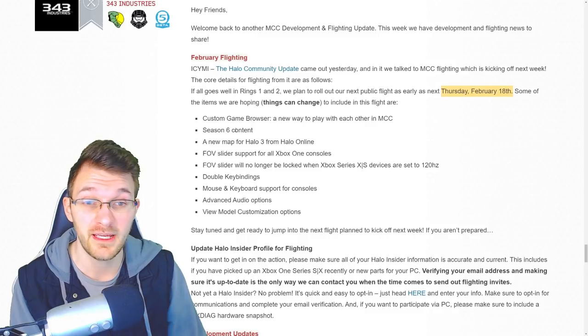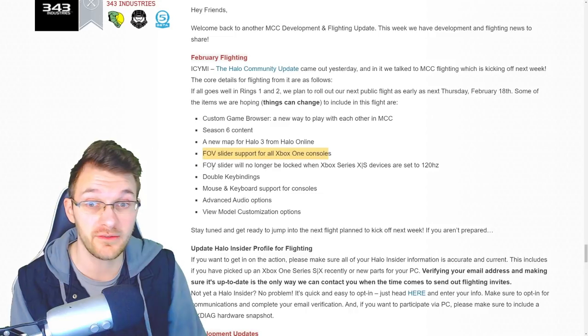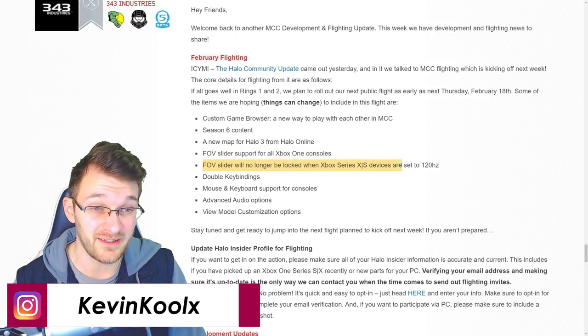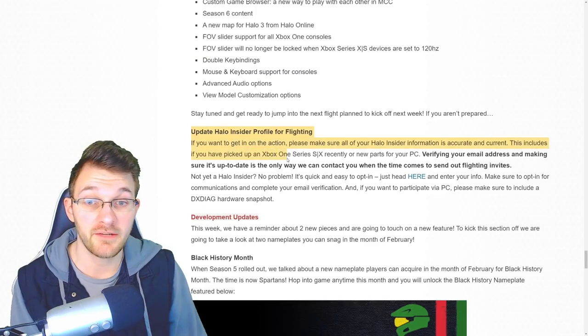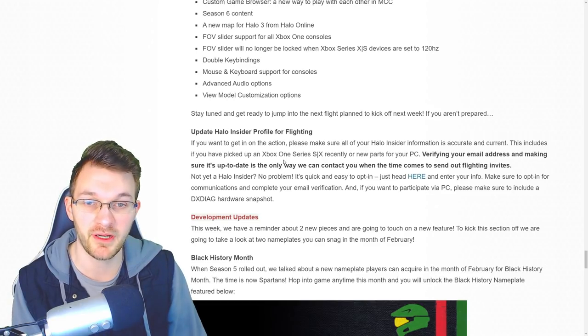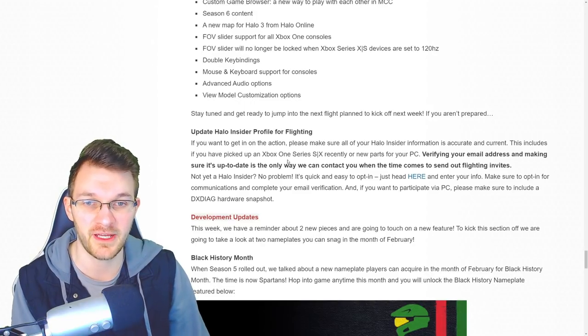Make sure you're signed up for the Halo Insider program — I'll leave a link in the description below. What's going to be in this flight: the custom game browser, Season 6 content, a new map for Halo 3 from Halo Online, FLV slider support for all Xbox consoles, FLV slider will no longer be logged when Xbox Series X and S devices are set to 120Hz, double key binds, mouse and keyboard support for consoles, advanced audio options, and view model customization options.